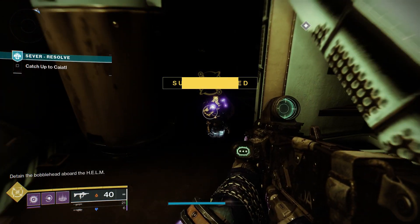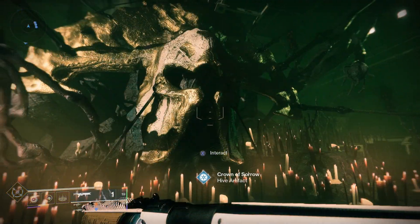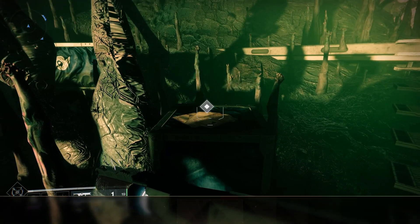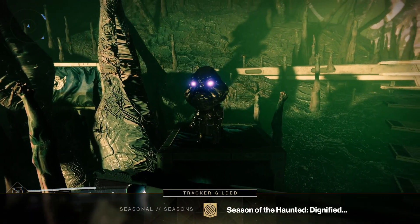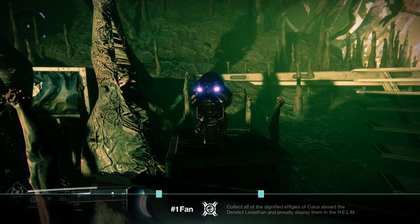Go ahead and collect it and complete the mission. After you've done so, make your way back to the home, where you can place the final Callus bobblehead, completing the number one fan triumph. And of course, once you do, you'll be able to turn that triumph in and get the exotic Eidolon Ghost Shell. Congrats, Guardian — that's another multi-week triumph done.